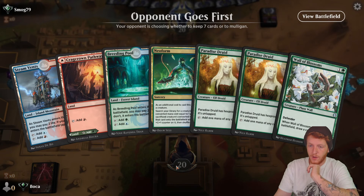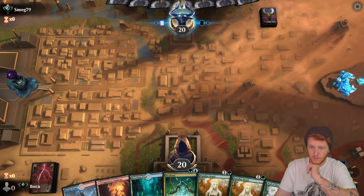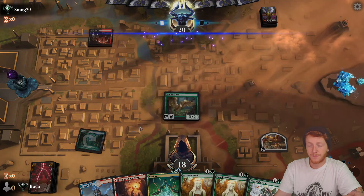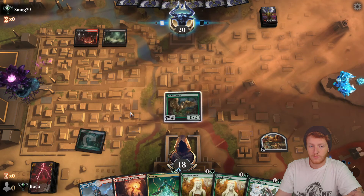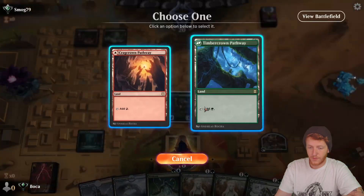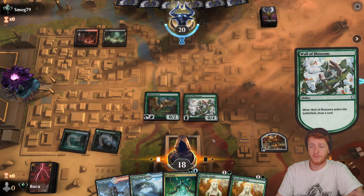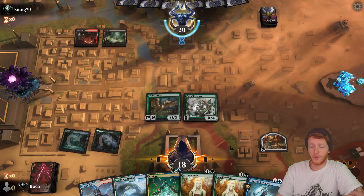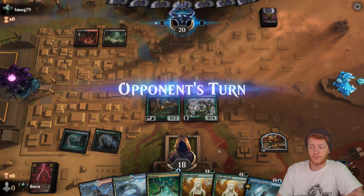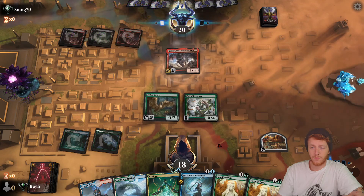We are on the play, and although we don't have a Seagate Stormcaller, we do have a Paradise Druid and a Neoform. If we can find a Dualcaster Mage, we'll be fine. The opponent decides not to do anything. Since we don't have any form of combo right now, I'm just going to play Wall of Blossoms and try to draw a card here. We found the Seagate Stormcaller, so we have a lethal next turn if our Goose lives.